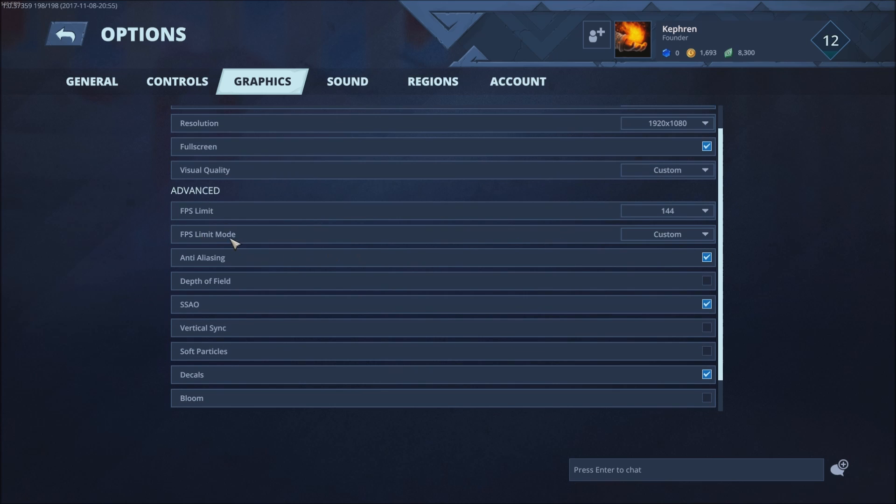For FPS limit, just change it to custom. I'm limiting mine to 144 because I have a 144Hz monitor. If you don't want your GPU getting too hot you can lock it at 60 if you want.